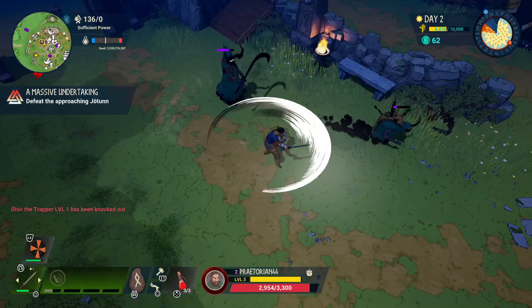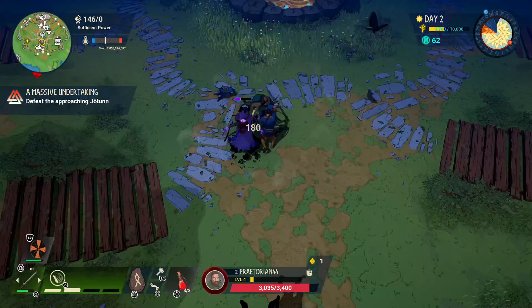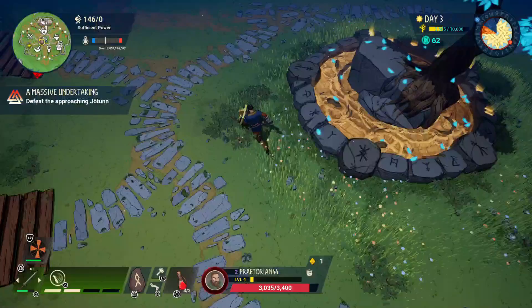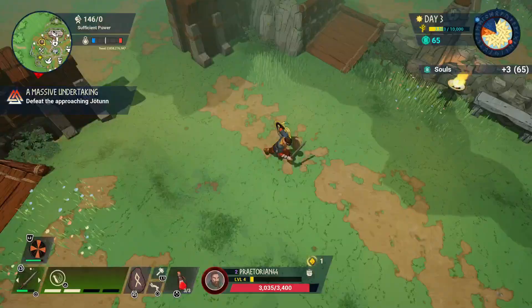We survived another day, but our tree lost a lot of health. That second night did not go well. I'll give all the souls I have to the tree. I think we are not focusing enough on keeping the tree alive, frankly. And the giant is already on the map — there's a red arrow pointing to its location. We can start going down there to fight it now.